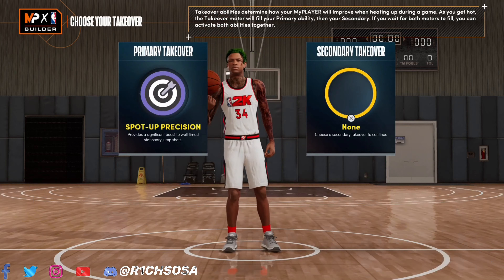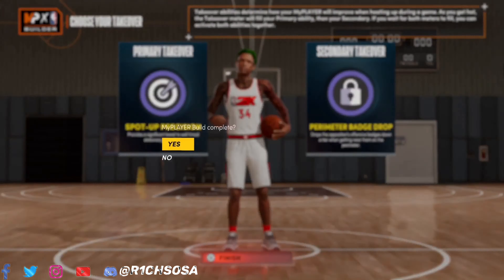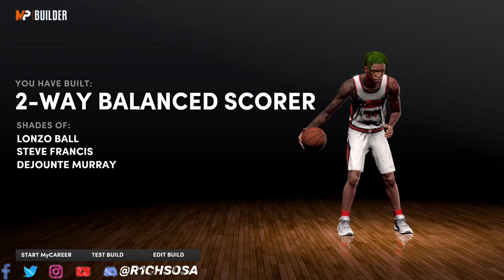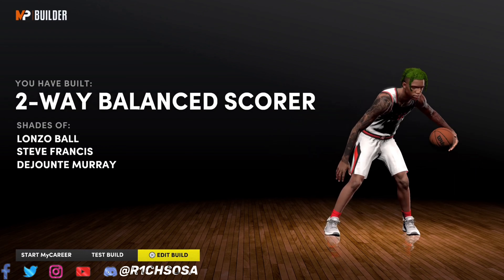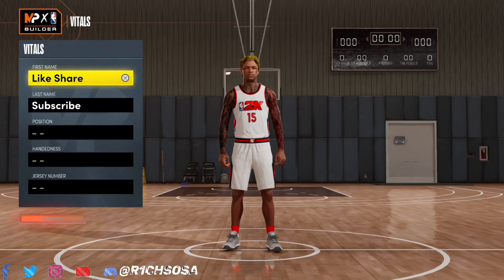For the takeovers we get lockdown, shot creating, slashing, and sharpshooting — all very solid. It really comes down to which area you want to boost; for me I'd say lockdown and one of the shooting attributes. As y'all can see, coming in at number one is the Two-Way Balance Score build, and I love the Lonzo Ball comparison on this one.